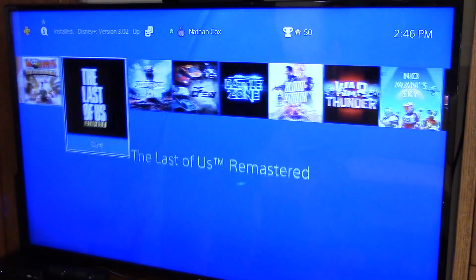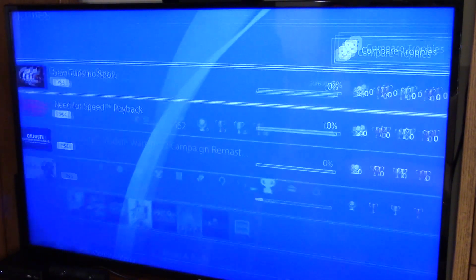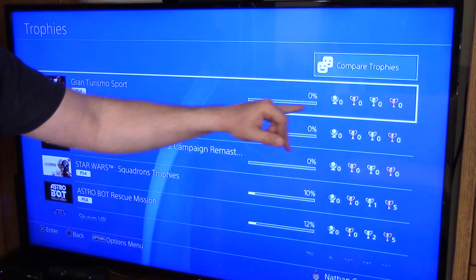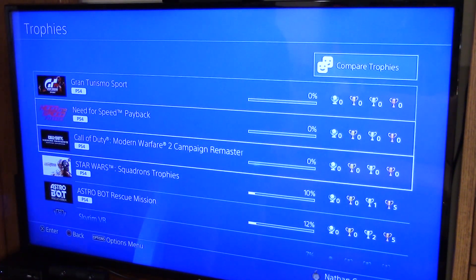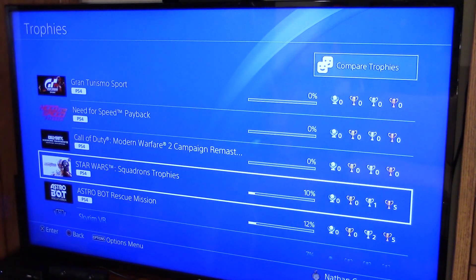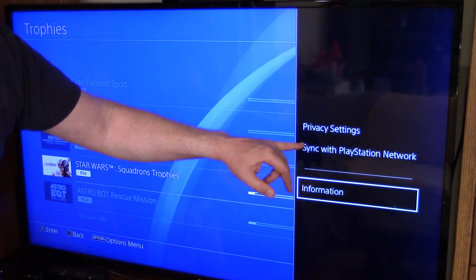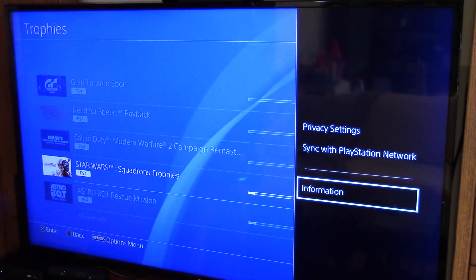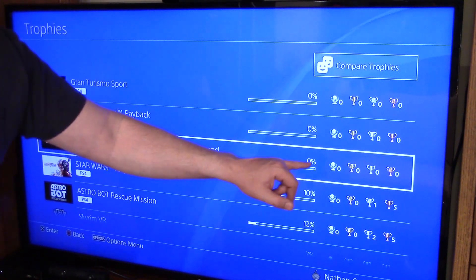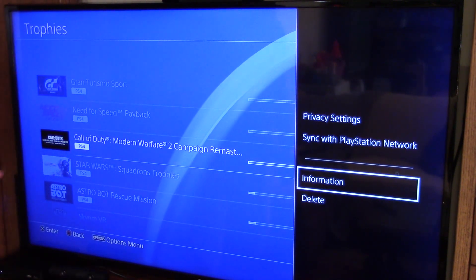Let me show you how to do it. PlayStation started up — go up to your trophy menu and bring that up. What we're looking for is a trophy line that's at 0%. If you pick up a game that has trophies — like Star Wars Squadrons — you hit the options button and you get privacy settings, sync with PlayStation network, and information. Now if you go to a trophy line that is a 0% trophy line and hit the options button, it adds a delete option. That's the key right there.